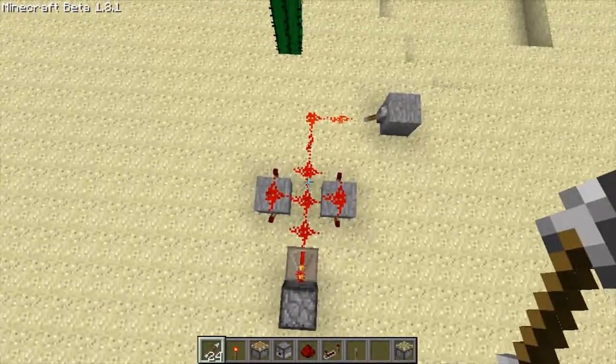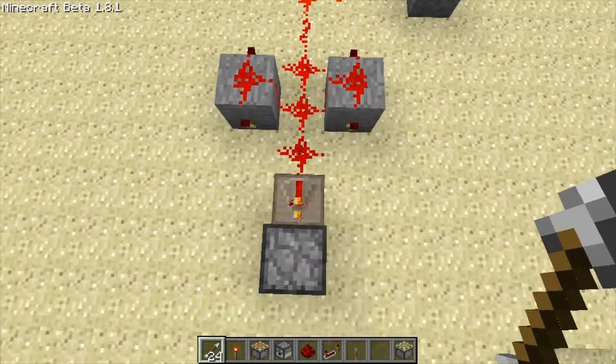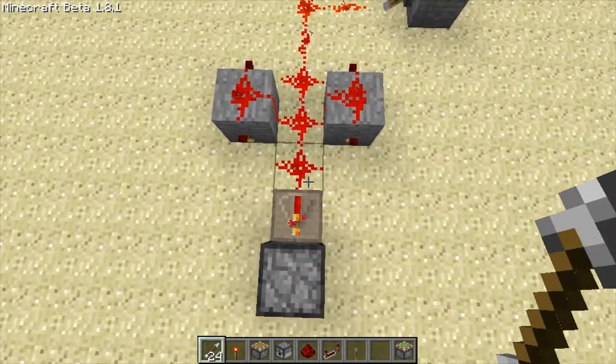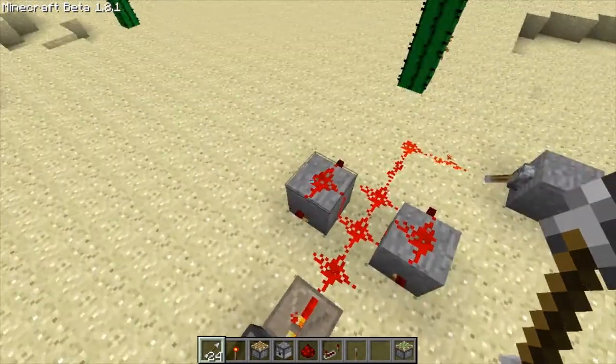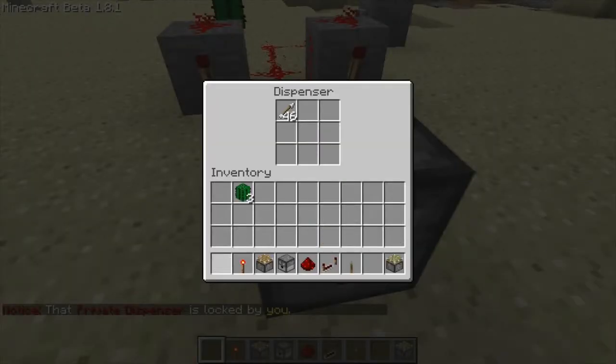Redstone torches on each side. You have to have the redstone on the top or it won't flicker and work correctly. Just redstone, redstone, redstone on top, and then a dispenser with arrows in it.